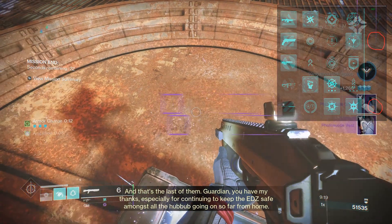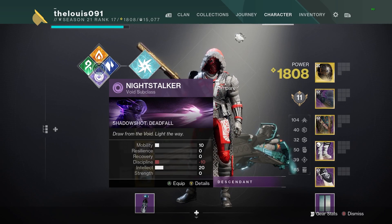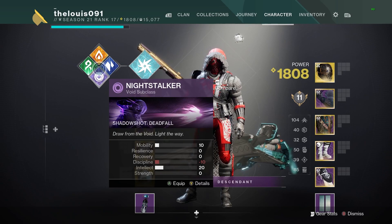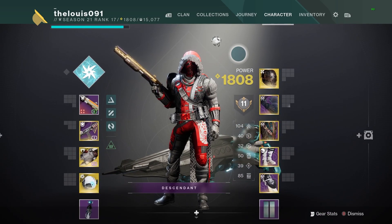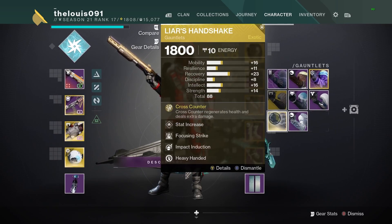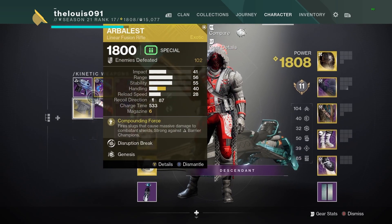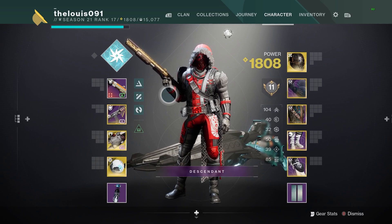That's the build for the Hunter and the output is ridiculous. You'll probably see in the background gameplay of me basically not dying — it's just ridiculous. Use this build now and go slay. This does quite well in dungeons. You might need to tweak some things if you want maximum damage output — swapping to Liar's Handshake with an Abyss weapon is good because the shields go down easily. But if you just want a safety net, keep Assassin's Cowl with these weapons. It's all up to you.